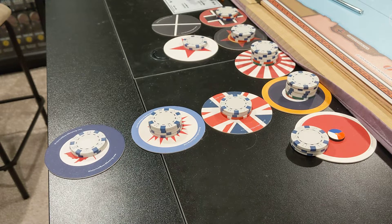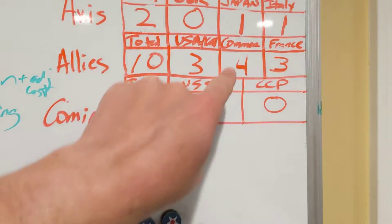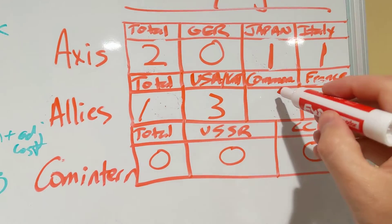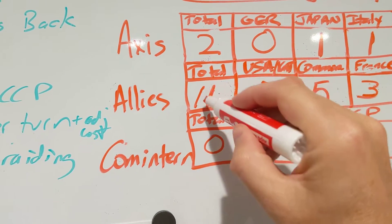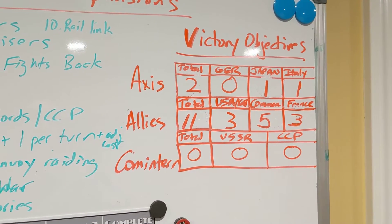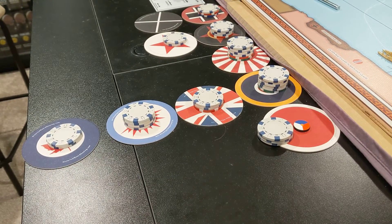I need to check the victory conditions. By my count, the Commonwealth actually has five out of their six victory points - the only one they don't have is Germany and Italy within their starting borders. So either I got that wrong last time or something changed. The Allies are at 11 and Commonwealth is at 5. That is the Commonwealth's January 1937 turn - hope you enjoyed. Admiral Seabass signing off.